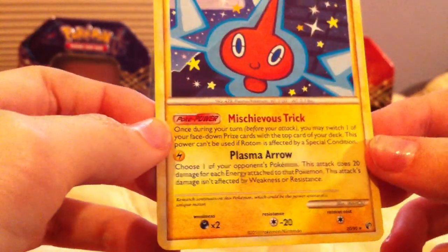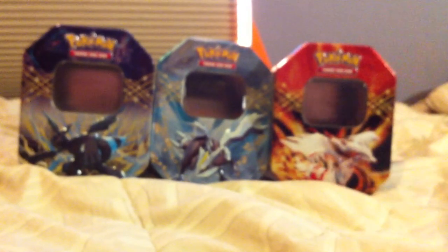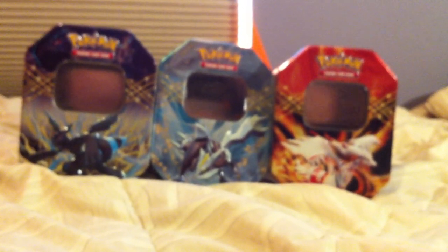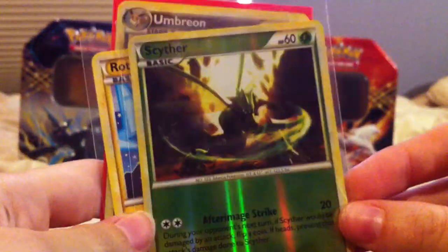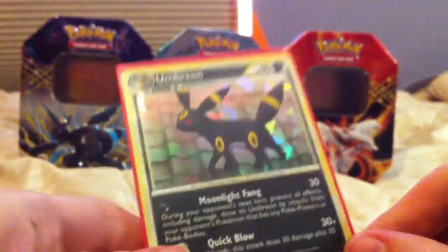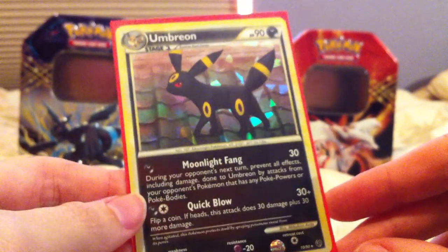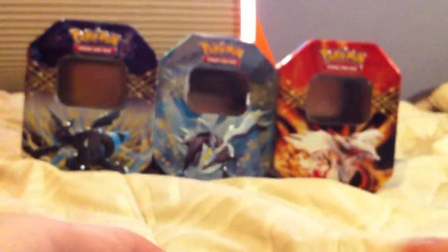It's got a Poke Power too. Sweet. Alright. So pull out of that. You can show my Umbreon too. In the back, we've got Reverse Holographic Scyther, Rotom, and the Holographic Umbreon. I do like this one — it's actually pretty cool looking. But I like my Prime better.